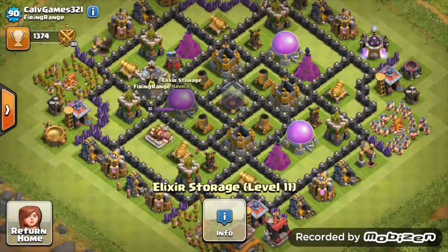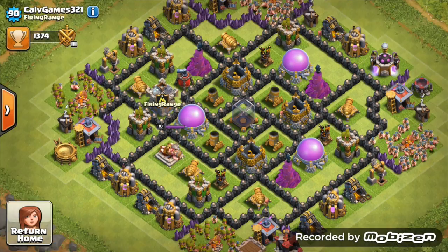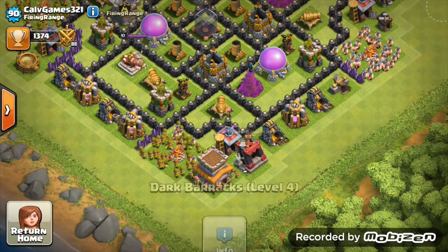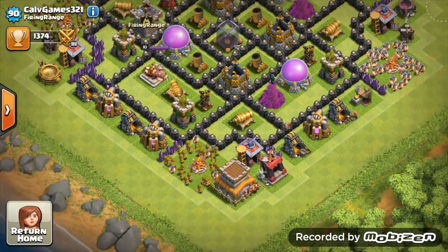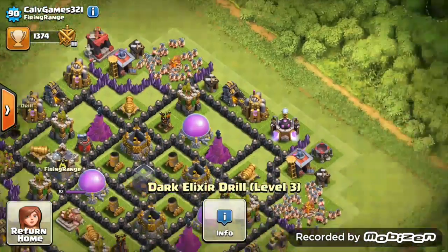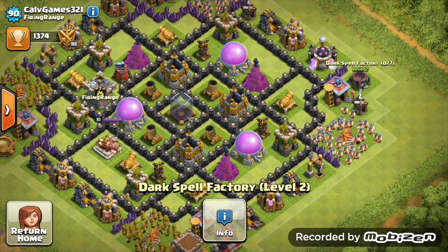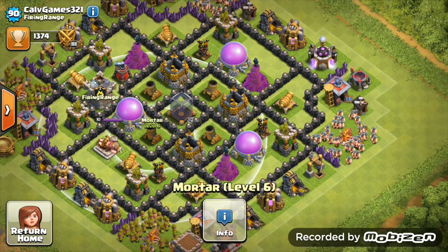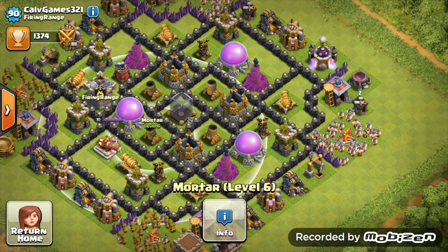Maybe by the time you go Town Hall 9 you'll have finished all those walls. You're maxed on elixir but gold not so much - you're probably doing your walls. By the time you get to Town Hall 9 you'd hopefully have all your walls done. Everything else looks great - dark elixir drills both maxed for Town Hall 8, spell factory upgraded. Nice layout, just put the clan castle in a more central position.